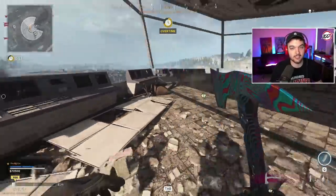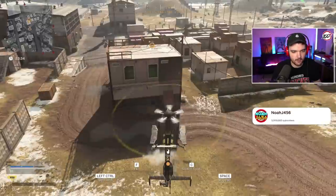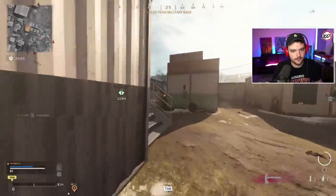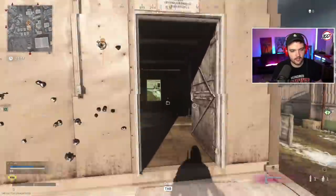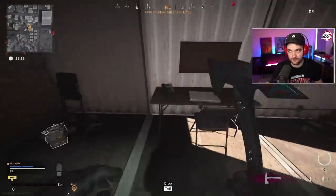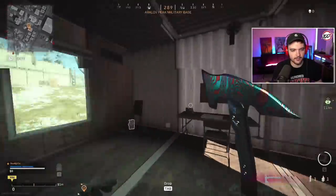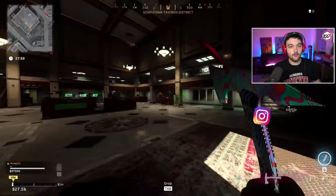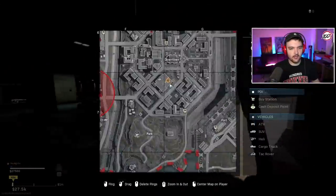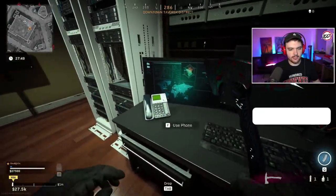Phone number zero is at military base — head inside this building and click on this phone. Phone number one is inside the big bank in the Downtown area — head in the front door and right up against the wall is the phone. Hit that one and that will be number one entered.